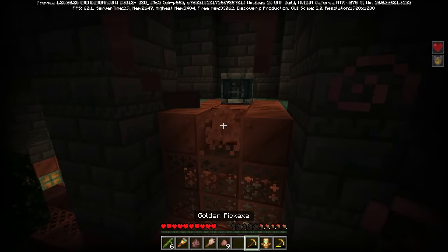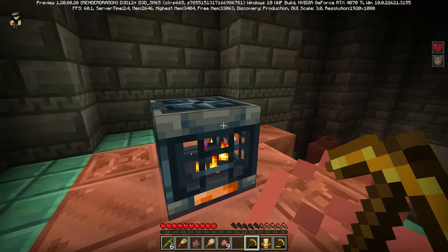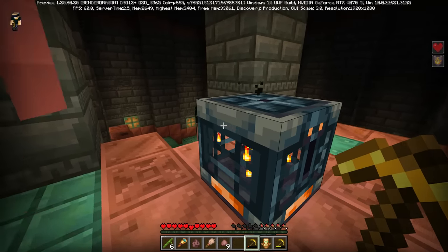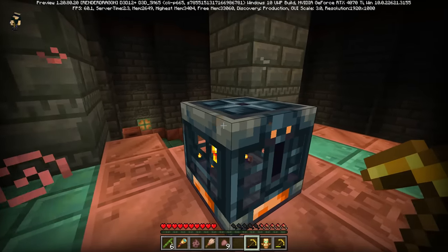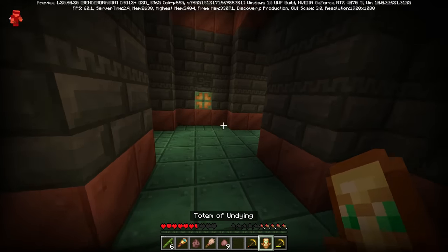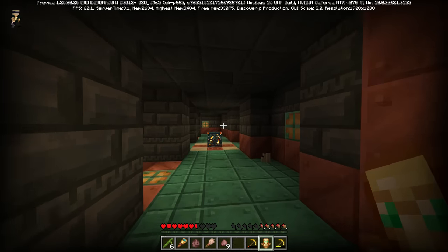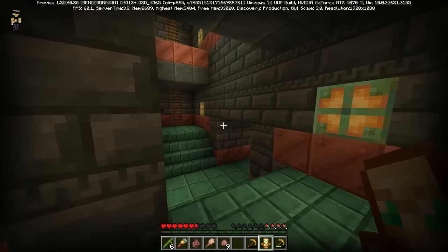Next up, while we're here, let's take a look at this 1.21 feature — the Vault Block. The Vault Block has been updated in the snapshot. It's new, it's beautiful. That clean gray side texture — it's here as well, it's so nice looking. However, one thing that was not updated inside of this snapshot is still a little beautiful looking, just maybe not as much.